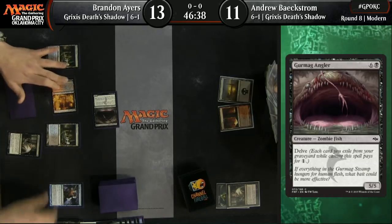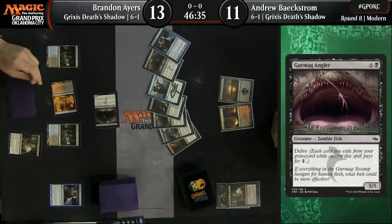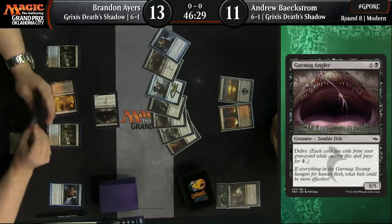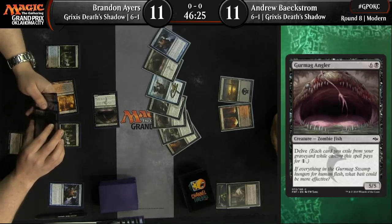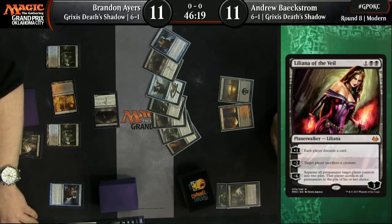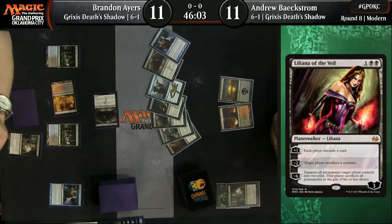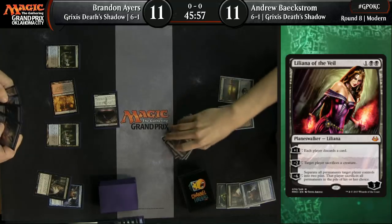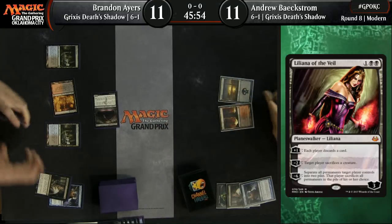The main difference is Liliana of the Veil times two for Brannon. Beckstrom is playing two copies of Kolaghan's Command and the fourth Snapcaster Mage, where Brannon had to make room and cut a Snapcaster Mage and a Kolaghan's Command. Also, one Temur Battle Rage for Brannon's side, where Beckstrom has none — so he can have that 'oops, I gotcha' moment. I generally don't love the Temur Battle Rage in the matchup, but I do really like the Liliana of the Veil. On balance, Brannon is slightly better suited in the main deck.